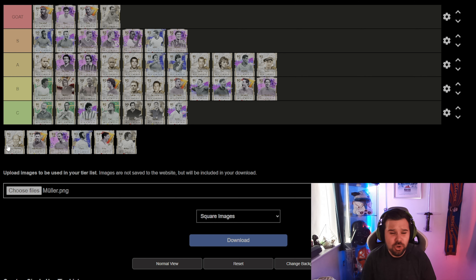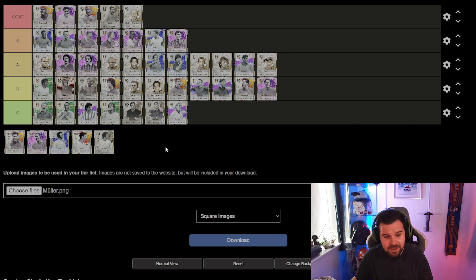I absolutely love Bobby Charlton — for some reason he is absolutely fantastic. He's a new icon to the game and he plays so well. I've got to give him a goat tier, I really do. Under 500k, one of the best base icons on the game. He's got the Golazo card which isn't that much more expensive but if you can afford that go and try it — every time I come up against him he is just genuinely unbelievable.